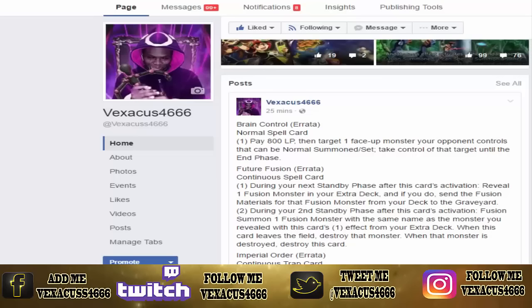Brain Control errata — normal spell: pay 800 life points, then target one face-up monster your opponent controls that can be normal summoned or set; take control of that target until the end phase.